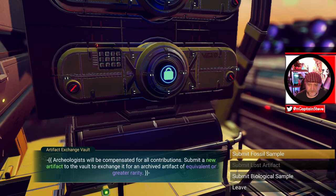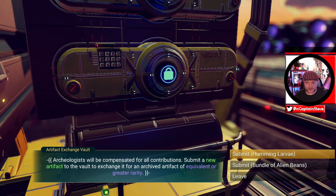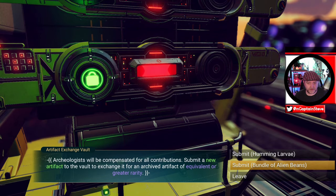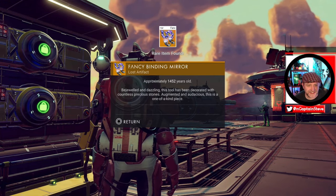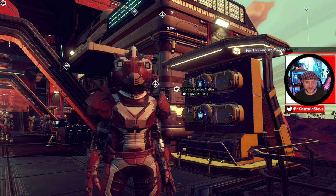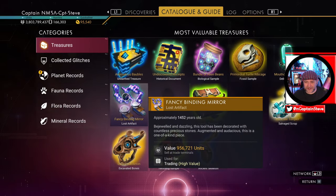I can submit a fossil sample or a biological sample — we're going to submit a biological sample. Submit humming larvae or a bundle of alien beads — I'd go for the beads. Yes! I got one — that's what I wanted! They look like crazy legs or gears or something. It's populated my catalogue with an extra find — I really didn't think the very first one would actually pop it, but it has. We've got a new treasure in our treasures list!